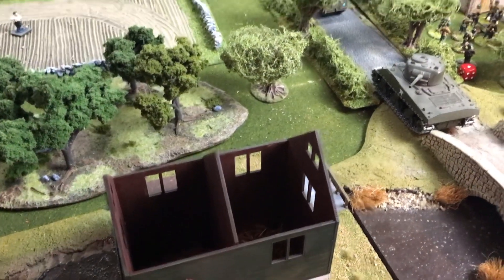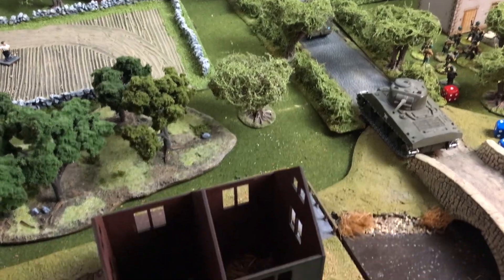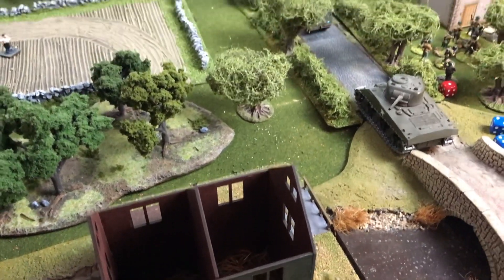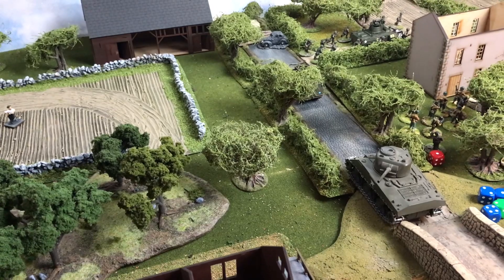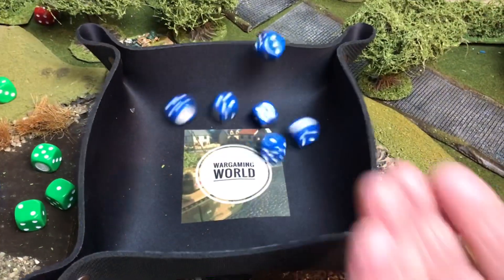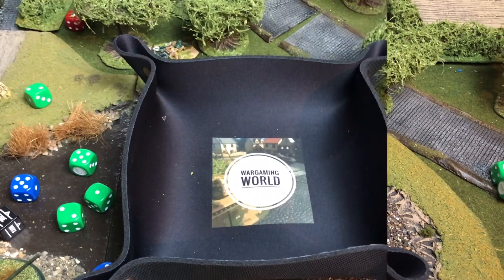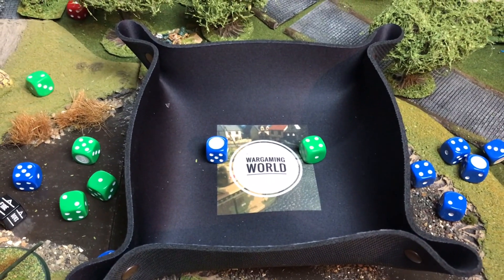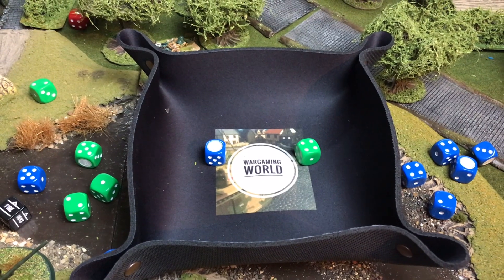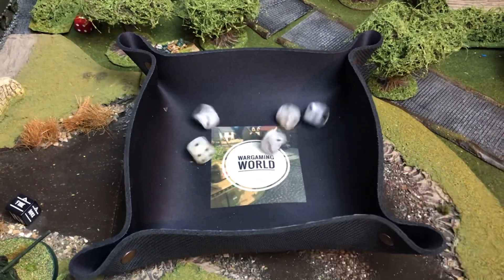The casualty was a BAR team member, so the bazooka team is okay. Still got half a dozen rifles firing at the unit over there. It's going to be fives and sixes with six dice — looks like two hits. One killed in the rifles and a point of shock. Is it the leader? No, it's not. So over to the Americans and their reply.